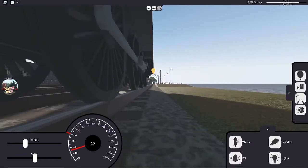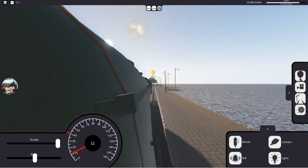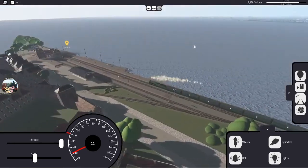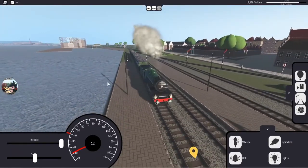There's the wheel view — it actually looks really cool. Cab view. And that's the Flying Scotsman for you. So if you do enjoy, please like and subscribe, and I'll see you in the next one. Thanks for watching.